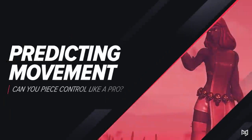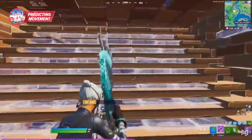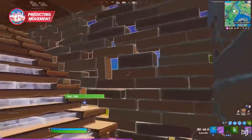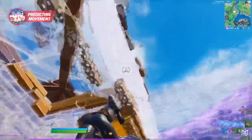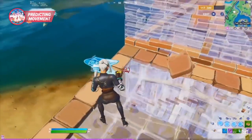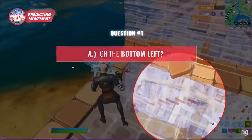In this first clip, we're going to be looking at using all available information to judge enemy movement, which we can base our next piece control move off of. REIT found himself on the defensive end of this mid-game fight. He hears the enemy above him, so he edits out the side, places a cone and floor above, edits the floor to place a wall for cover, and beautifully executes a side jump. At the same time, REIT's enemy drops into his box below. Based on everything you saw, where do you think REIT should look for piece control — on the bottom left, or should he go to the bottom right?